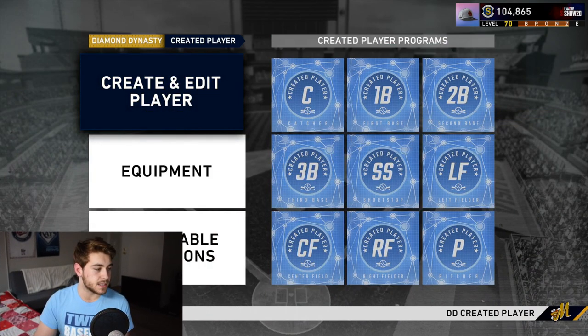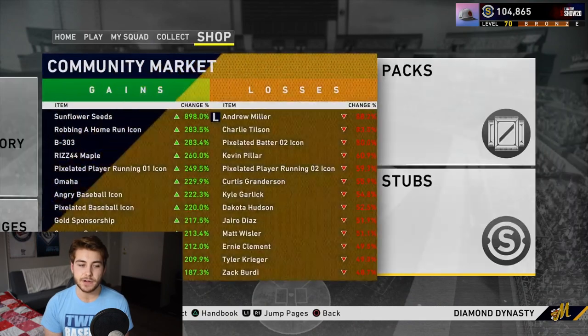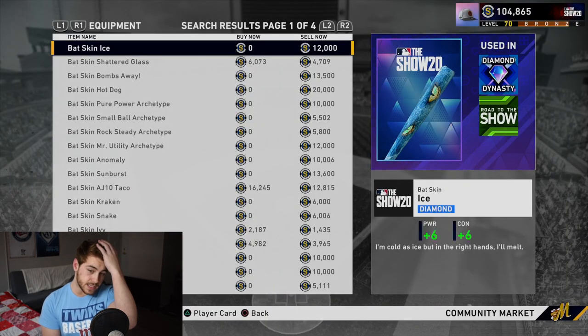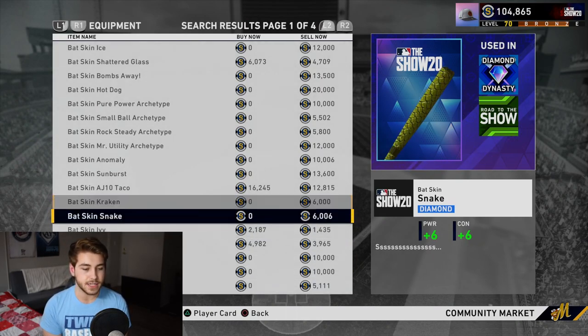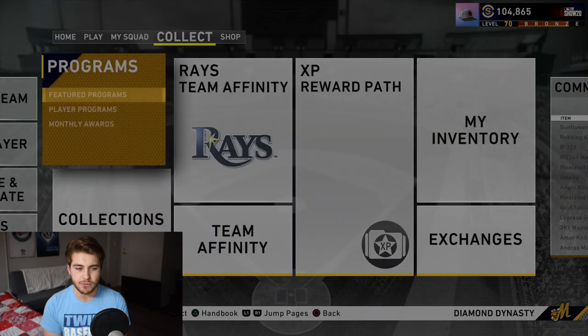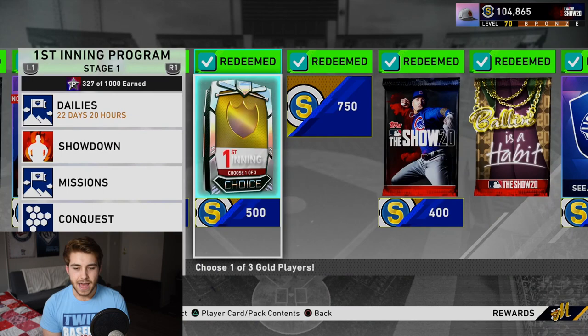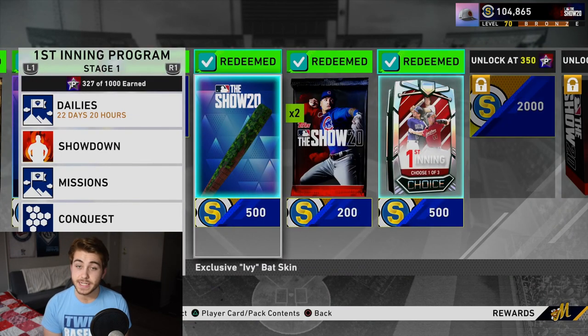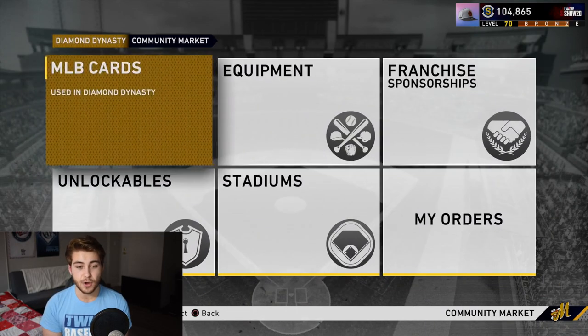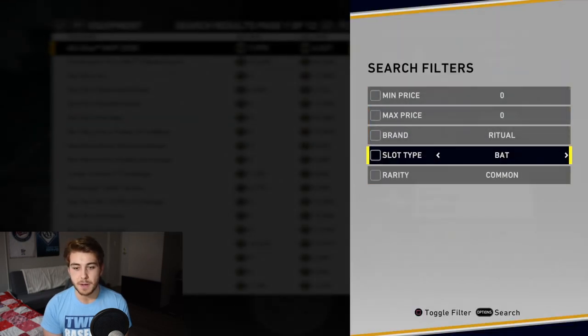I want to talk about equipment for a second because a lot of people think having a great creative player is pretty expensive. I'm going to clearly debunk that myth. For the bat, you can get a free diamond bat with plus 6 power and plus 6 contact — that's the ivy skin bat — through the first inning program. You have 22 more days to progress in it. Think about Showdown, Conquest, and the Granderson player program. Get that diamond bat. Bat skins are kind of expensive right now, so wait and get the free one. 6 power, 6 contact — really good.